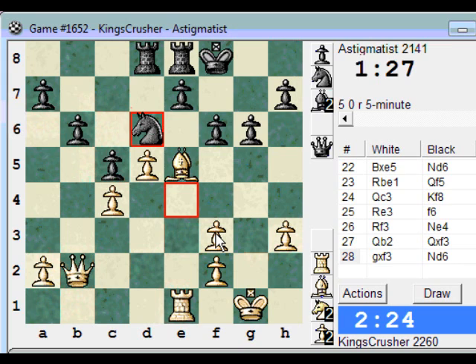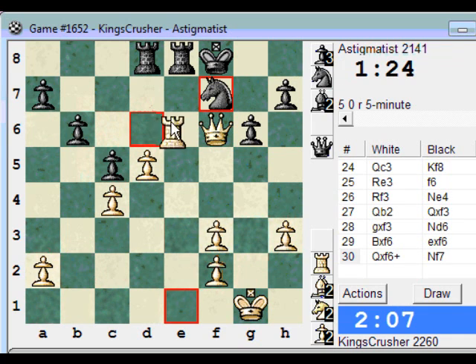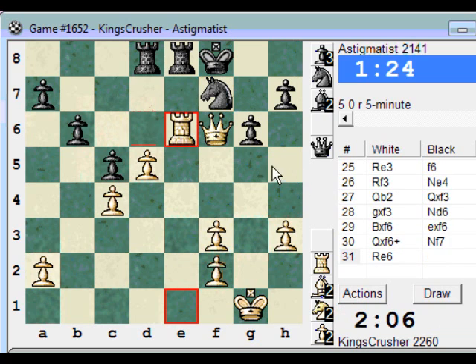Bf6 seems good enough. Or do I need to be more cautious? Bf6 takes, takes, Nf7 - it just seems an easy position to play, because of Rxe6. I'll go for it. I hope I'm not being too complacent. Rxe6 here looks very uncomfortable for black.